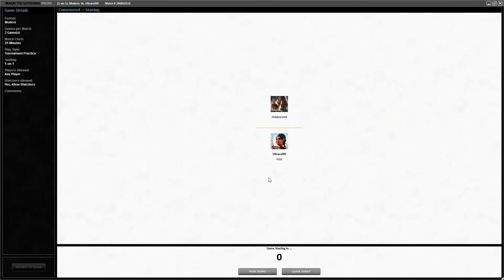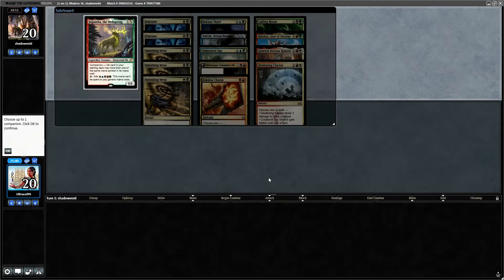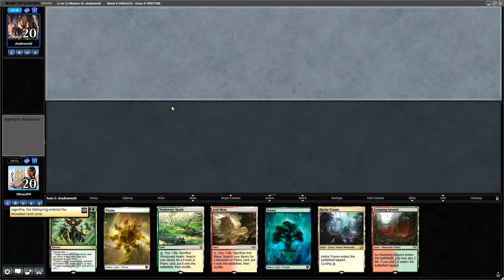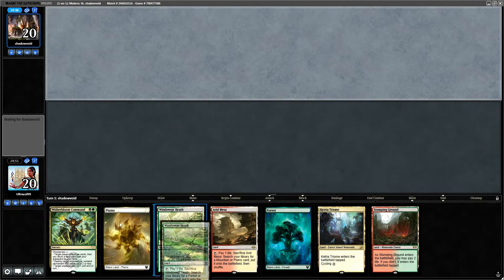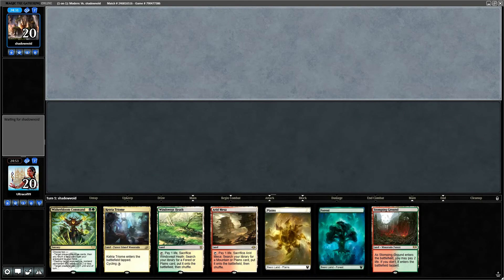We're up against Shadow Void here, trying to see if we can make Hisugu Consumes All work. Our first match was against a lands deck, which was very interesting. We're going to keep this hand — it's a ton of lands and based on the mulligan system it could be interesting. Game one we made a misplay and lost. In games two and three I think our opponent did more to defeat themselves than we actually did to defeat them, which is hilarious.